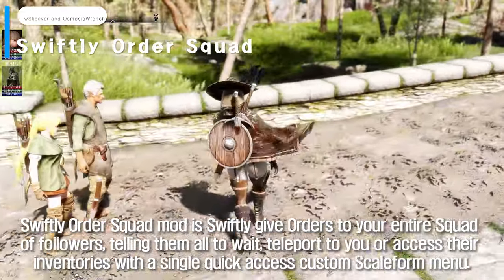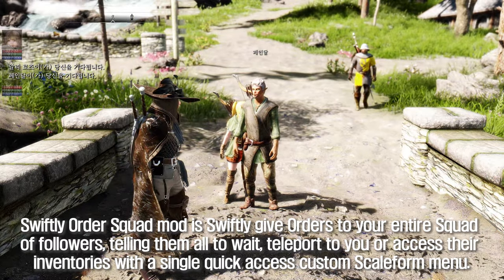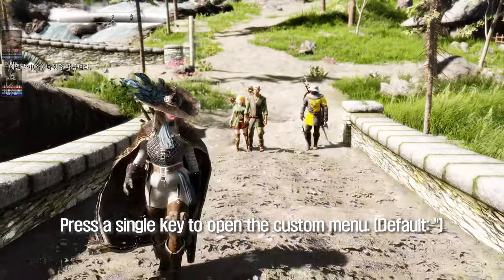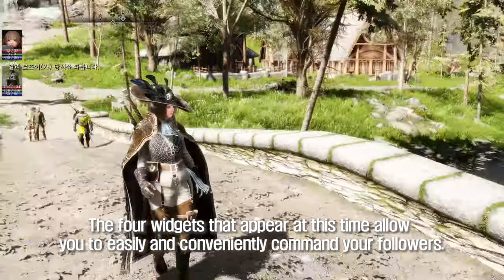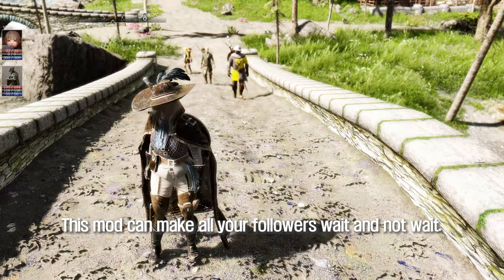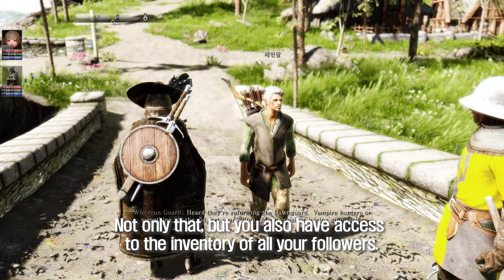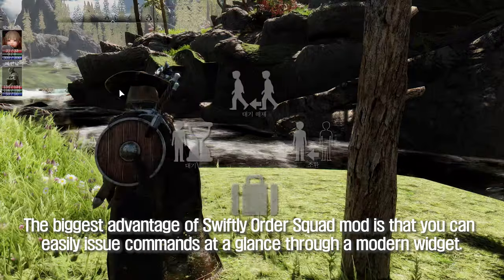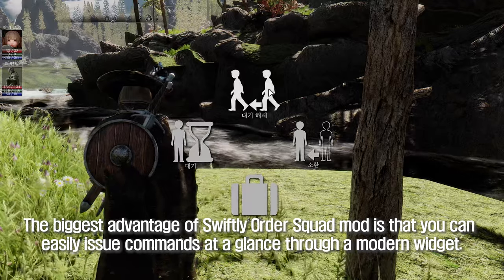Swiftly Order Squad Mod lets you swiftly give orders to your entire squad of followers — telling them all to wait, teleport to you, or access their inventories — with a single quick-access custom scaleform menu. Press a single key to open the custom menu. The four widgets that appear allow you to easily and conveniently command your followers. You can make all your followers wait or not wait, have them teleport to your current location, and access the inventory of all your followers. The biggest advantage is that you can easily issue commands at a glance through a modern widget.